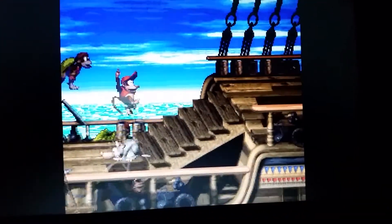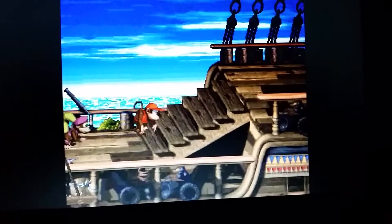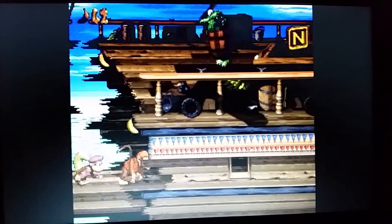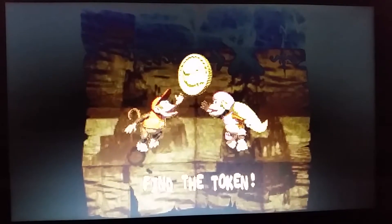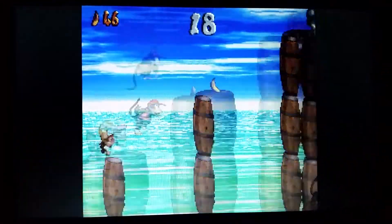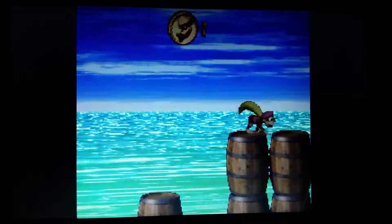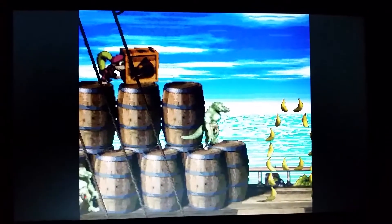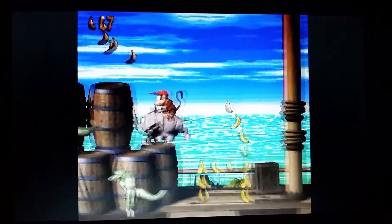I remember having A Bug's Life for the PS1, and there were some similarities in that game — we had to spell the main character's name Flik to get the 1-up there. But that's a different game. What you can find here are bonus barrels, which consist of 'find the token' and two other types. Find the token is basically get to the end of the bonus stage and you get the Kremkoin.